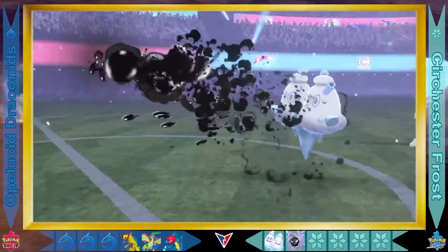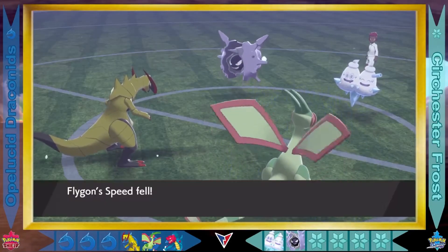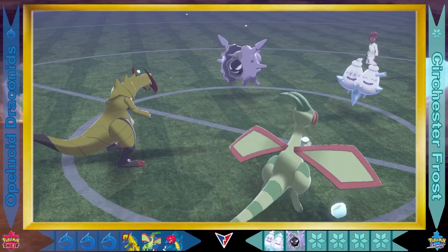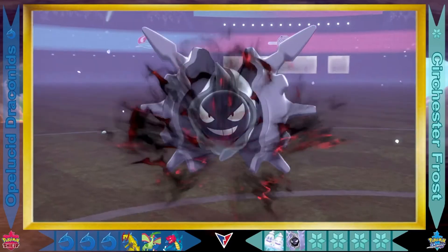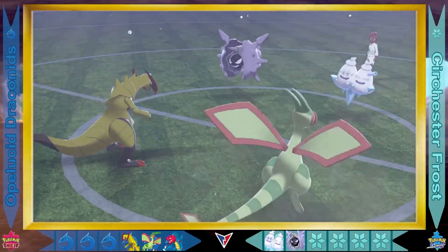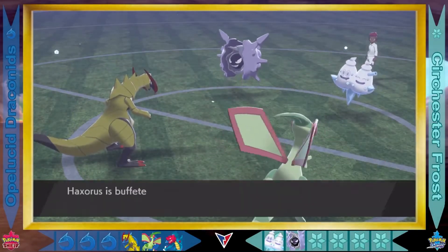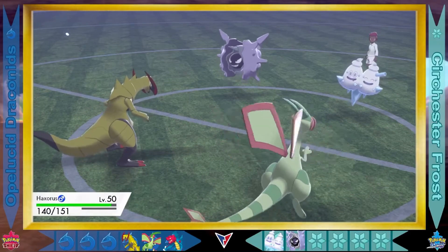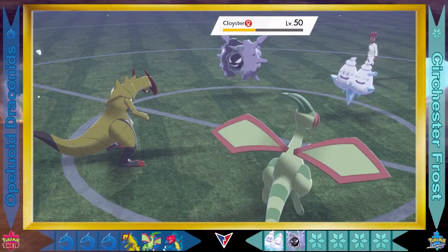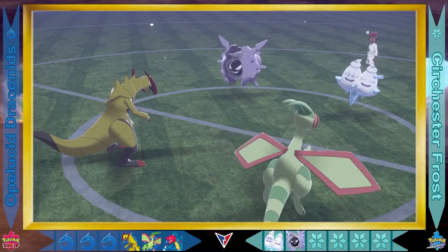Vanillox now going with the Tar Shot — it's going to make Flygon weaker to Fire-type moves as well as lowering its speed. See if the Ice types can be faster than it now. Cloister going for the Scary Face, which is going to lower Haxorus's speed. This could be good for the Frost — if they can go first before the Draconids and get those eliminations, they need to capitalize on that type advantage. They're yet to do it.